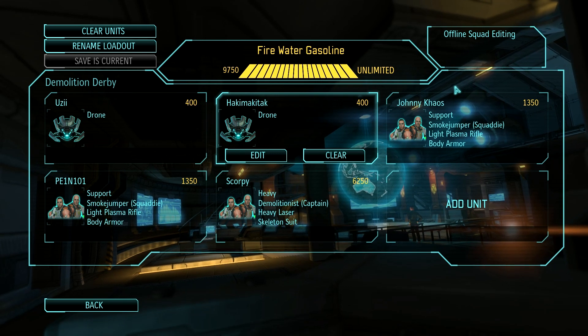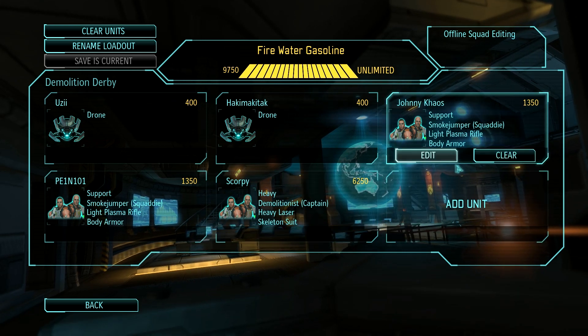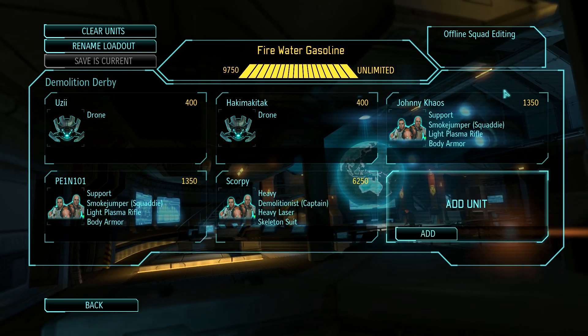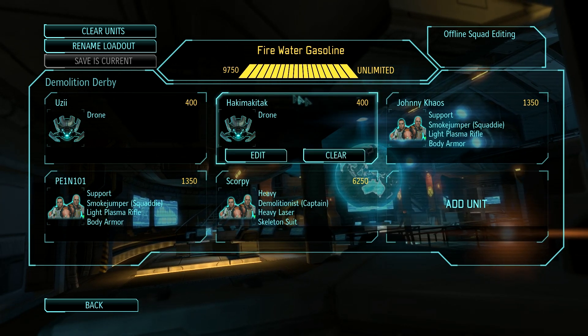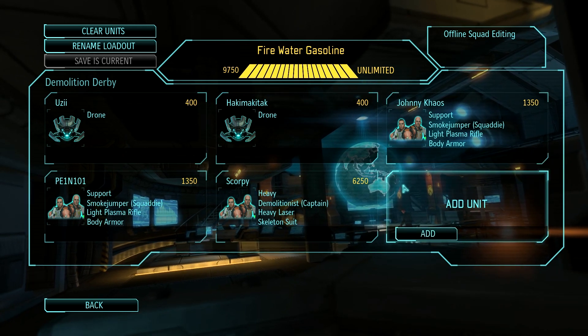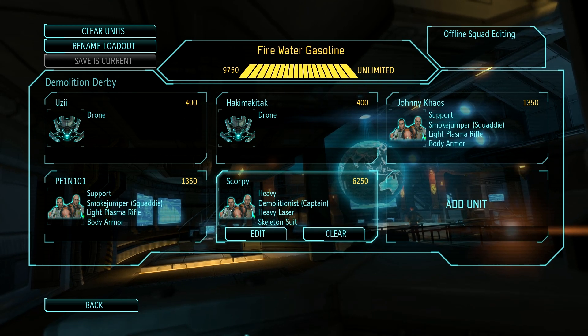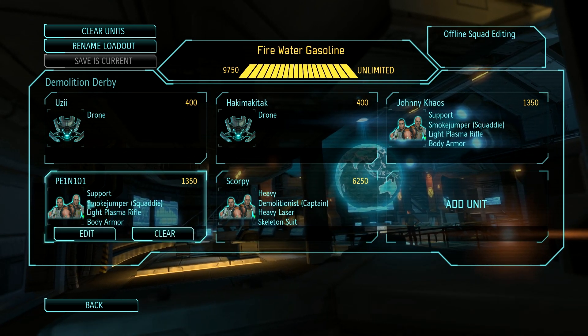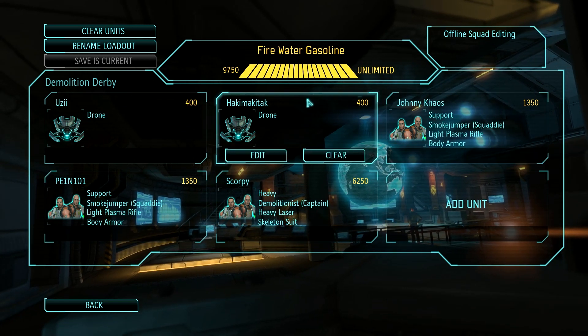If you're watching this video, it means I just decided to go forward with this build. This is the squad and what we're going to try. I'm not even hoping for a win here because of low firepower, unless we meet people who are also kind of low on firepower or have a super soldier — then maybe we have a chance. A decent defeat would be cool. Scorpio is the main guy as demolitionist. Then we have Payne101 and Johnny Chaos as the two smokejumpers, and Haki Maki Tuck and Uzi as the two drones.